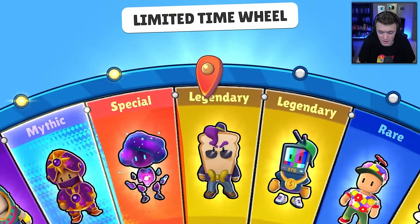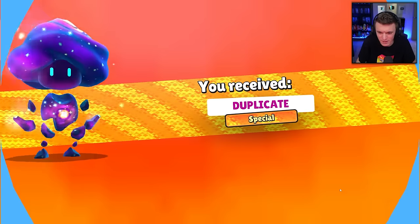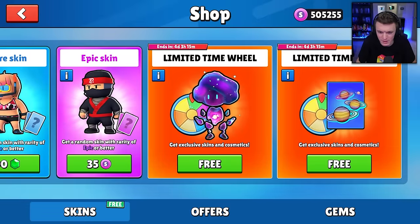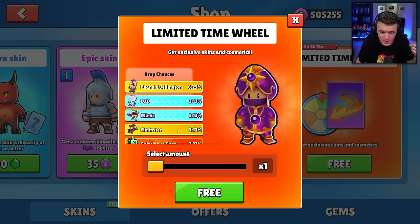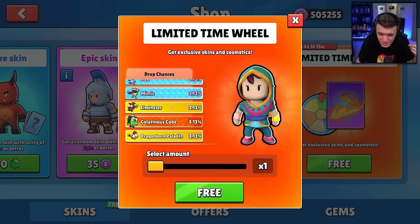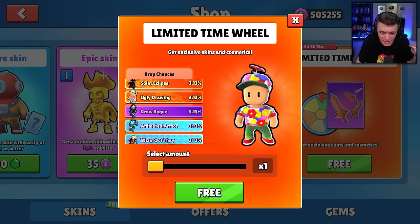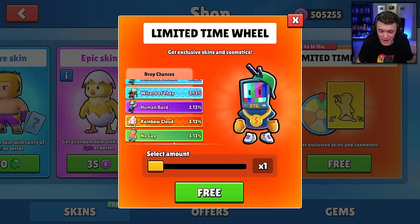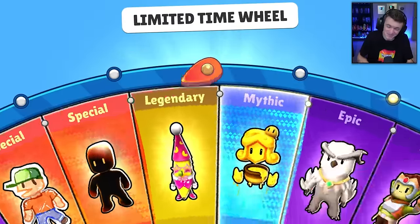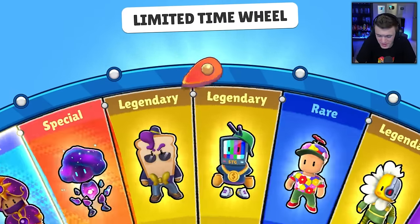We're almost getting there to having all the skins — I think we only need a few more. Let's check what we need. We did not get BokehGuy — that's one. We haven't gotten Mimic — that's two. Gelatinous Cube is three. Animated Armor, Human Bard, and NoCap — so like six more we still need. But we got BokehGuy — look at that, flowers and an L — so five more.